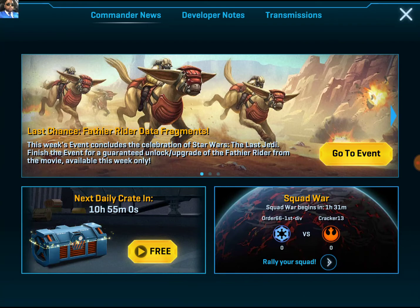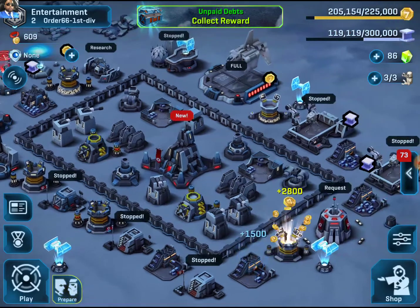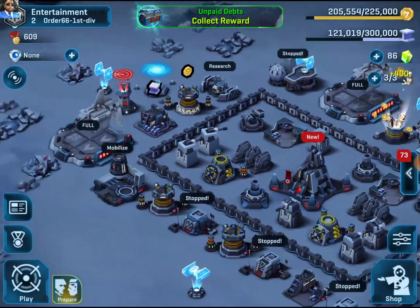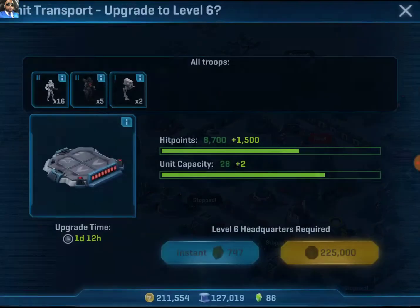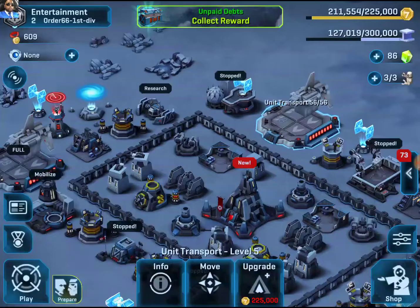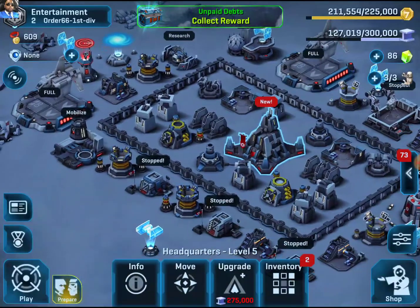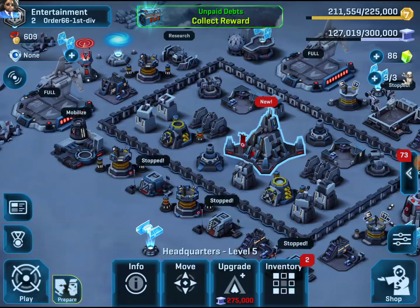We can watch some ads and get some more chests to open up for free, but we're not going to do that. We have all three of our builders right now. I'm almost tempted to buy some more. We can't really upgrade our transports — they're already leveled up enough. We're not going to level six headquarters yet, but we just need 275,000 alloy and that's very doable.